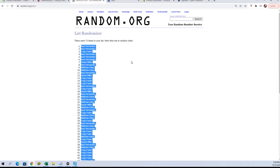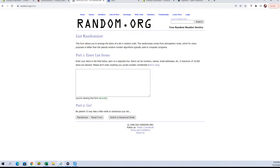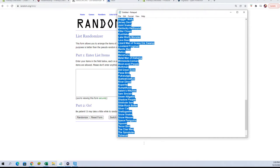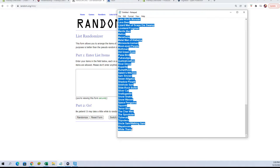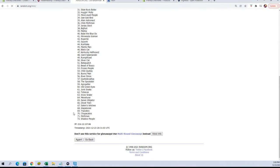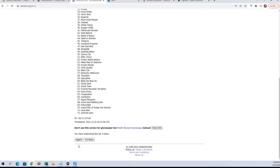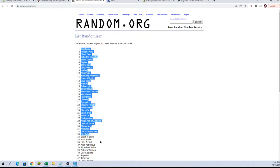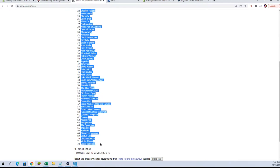All right, let's go over here, get a new randomizer, and get our character names — doing them seven times each as well. One, two, three, four, five, six, and seven. We're going to copy and paste those names into our spreadsheet.